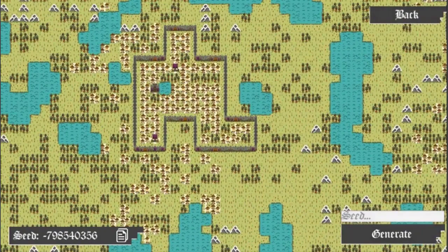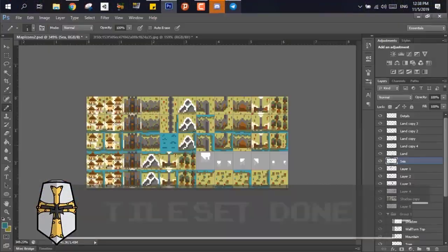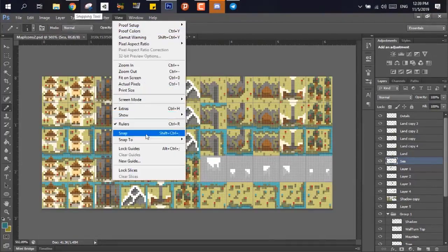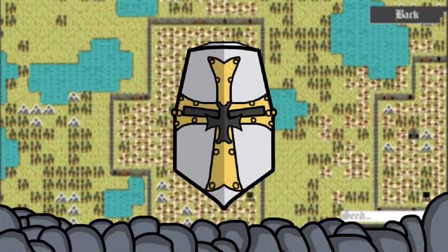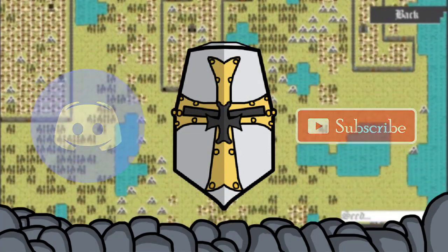Before starting the final part 2 of this devlog, make sure to watch the last devlog on how we created the pixel art for this project, with some crazy simple steps to start working with pixel art. But most importantly, don't forget to subscribe and join us over on Discord. Sharpen your swords and let's get into today's adventure.